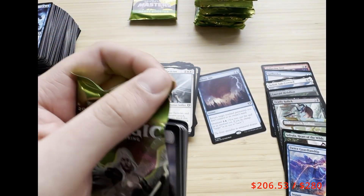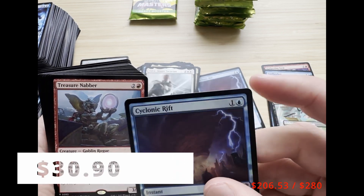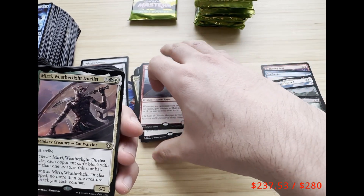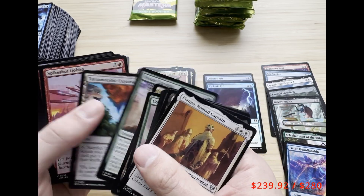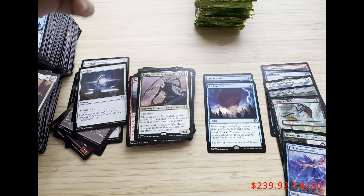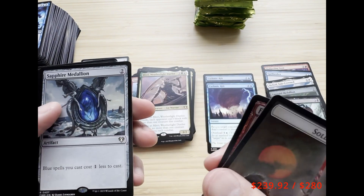I started playing Magic about 12 years ago and then stopped for a long time. Oh my gosh — a foil Cyclonic Rift! Two in one box! We also got Treasure Nabber, another great rare, Miirym, Whisper, Extinguish All Hope, Cartographer's Hawk. Wow — two Cyclonic Rifts back to back. We're not getting crazy mythic value but we're getting such great rare value, you can't complain.